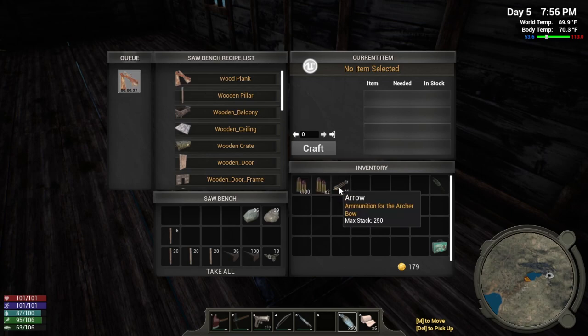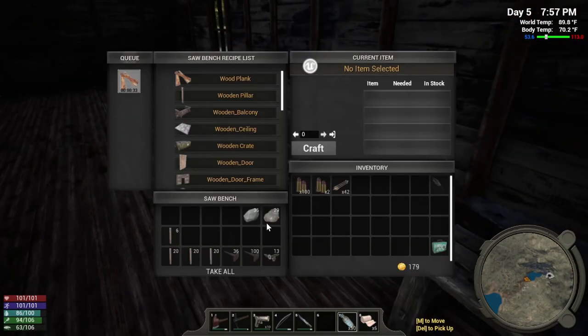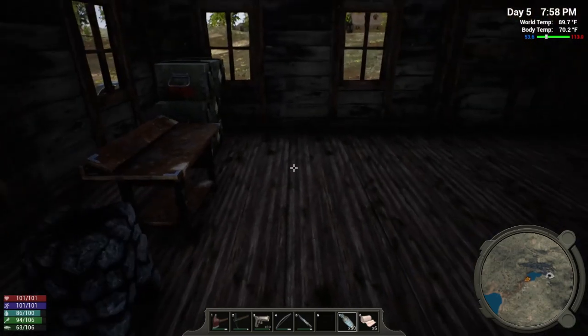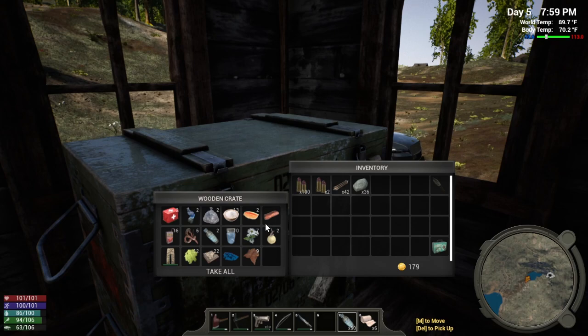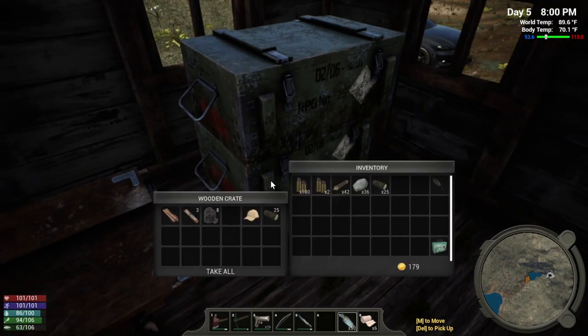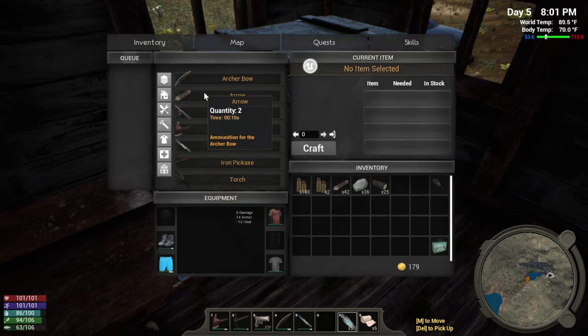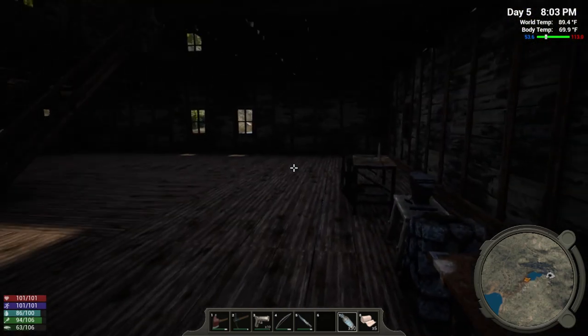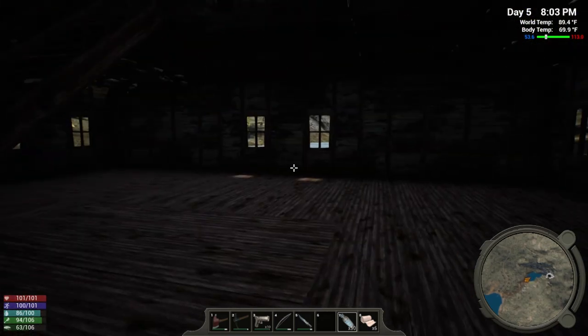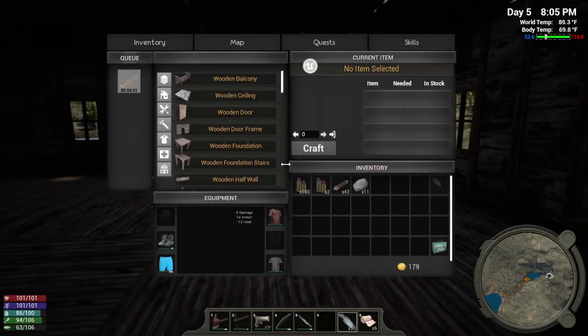I like to keep my inventory pretty clear so that when I'm out, I'm able to gather as much as I possibly can. I'm going to need some more arrows too — I'll need stone and wood for that. I use a lot of arrows. I can't stand the craft times. Let me know in the comments if you think this is a good idea.